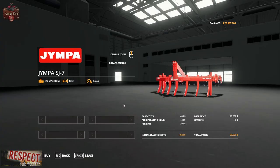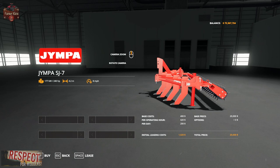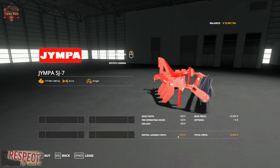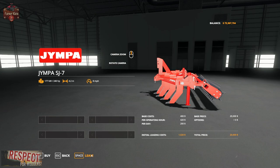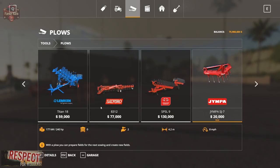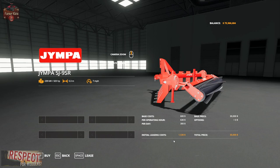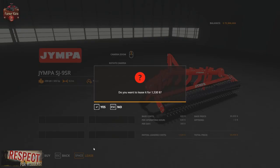None of these have configuration options. The SJ7 is $20,000 to purchase, $1,020 to lease, $200 per day, and $420 per operating hour. The SJ9SR is $30,000 to buy, $1,530 to lease, $300 per day, and $630 per operating hour.